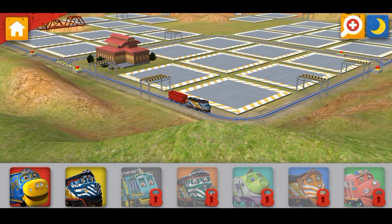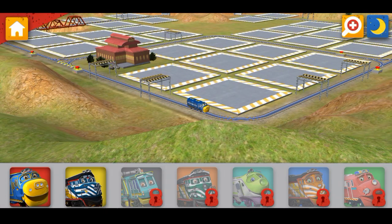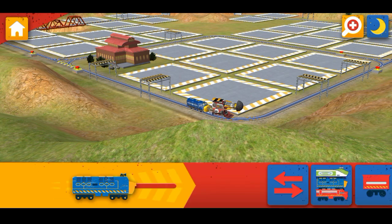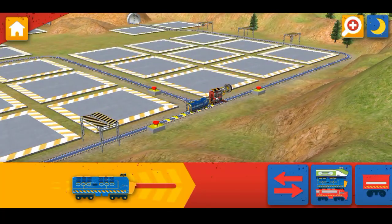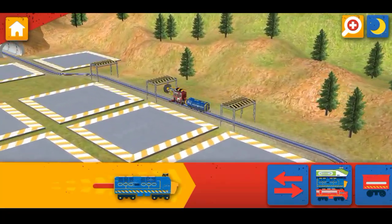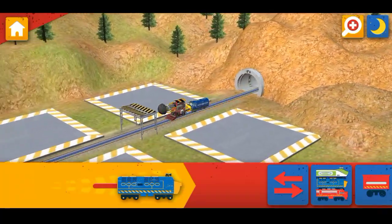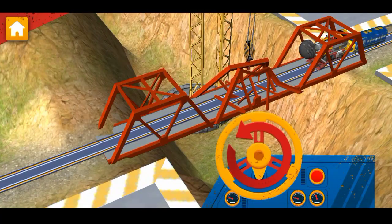OK trainee, let's get to work. Chugger Rooster! Use a wagon to add to your chugger. Chuggeers need your help — use the mega chug crane to fix the bridge.